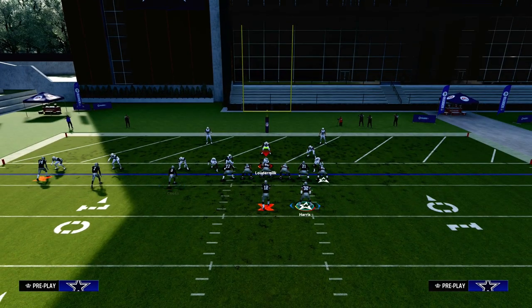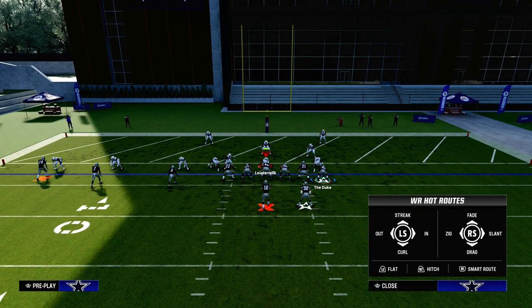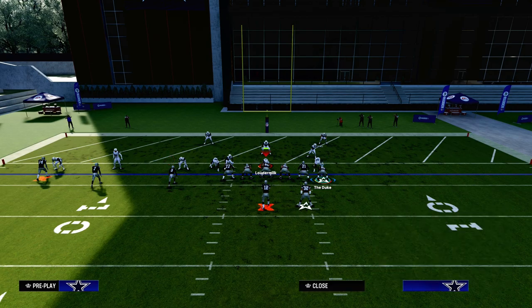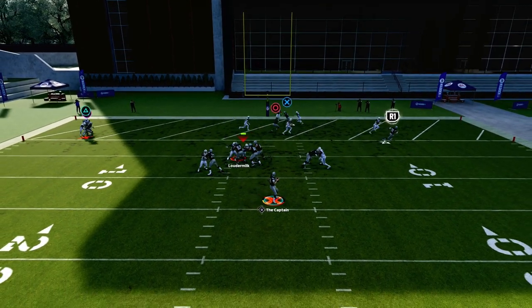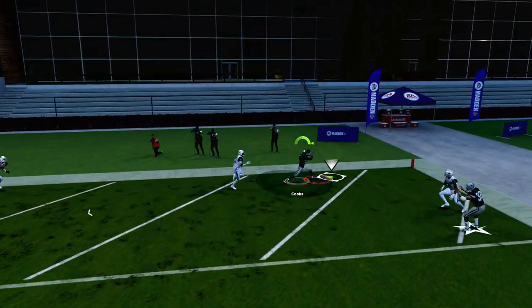So what we're going to do is flat the middle Trips receiver, slant the inside Trips receiver, and post our tight end. That's pretty much it — we're going to snap the ball. And what you're going to see is this is an absolutely lethal red zone play.